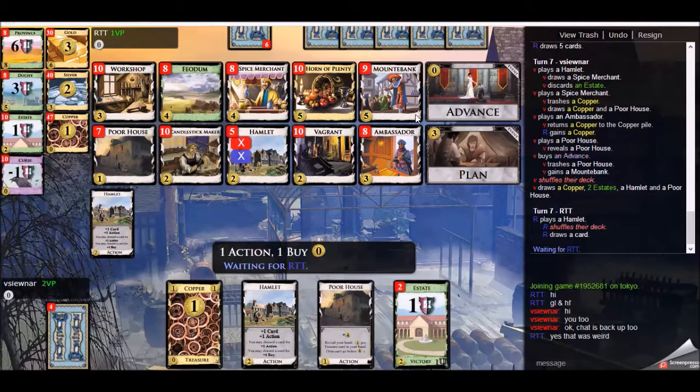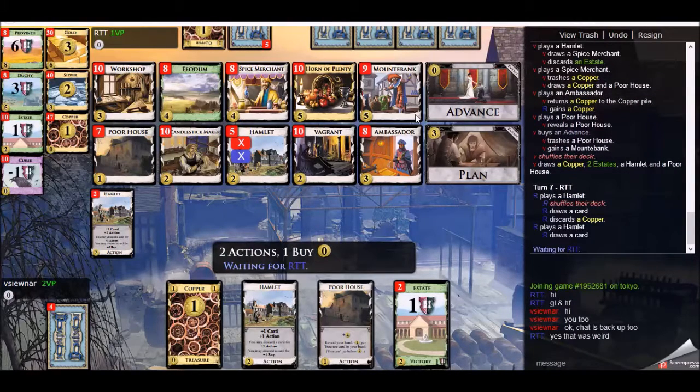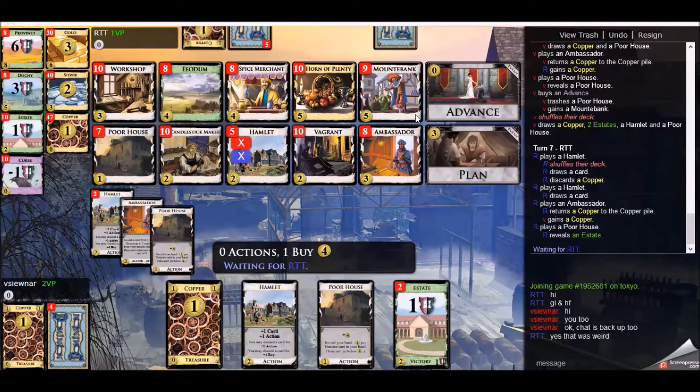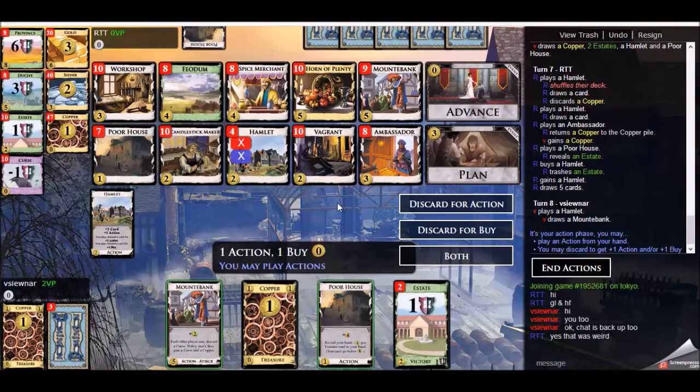We're looking in really good shape. The deck is very thin and almost under control — though I could have a bad shuffle. Left in the deck: Spice Merchant, Ambassador, Mountebank, and maybe a copper. If I draw the copper it's still okay — I could buy double Hamlet and trash two Estates. Deck is under control at this point. My opponent has been purchasing quite a few Hamlets and trashing with them sometimes, sometimes not. But the Hamlets at all don't hurt.